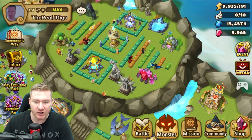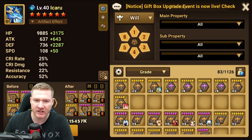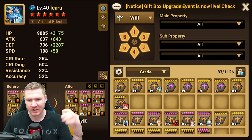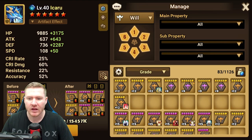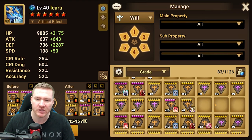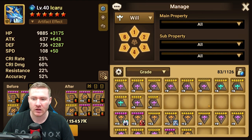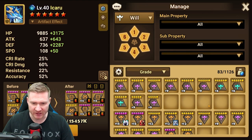My rune inventory is actually filled up again and I have to go through and do a cleanse. More often than not I will sell most of my blue runes without much of a second look — I glance at them and if something doesn't stand out I get rid of it. I think I'm being too strict and I have not been seeing the potential in enough runes.